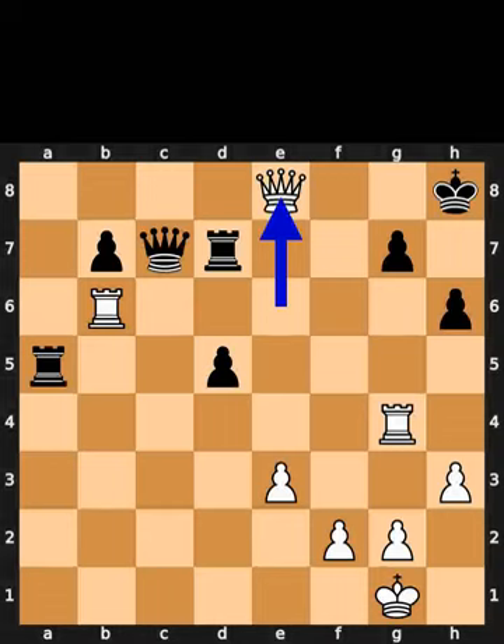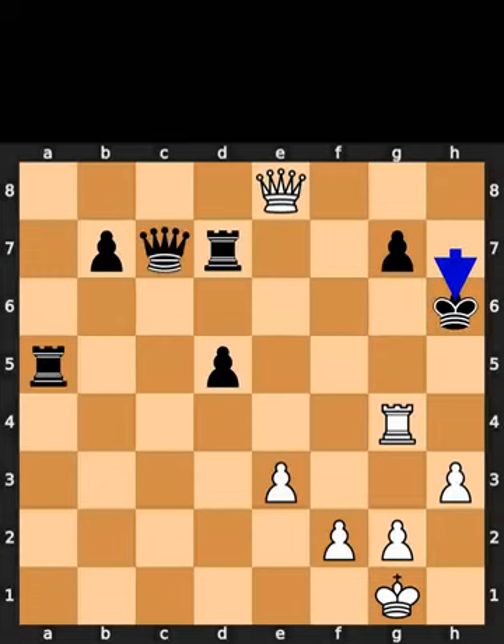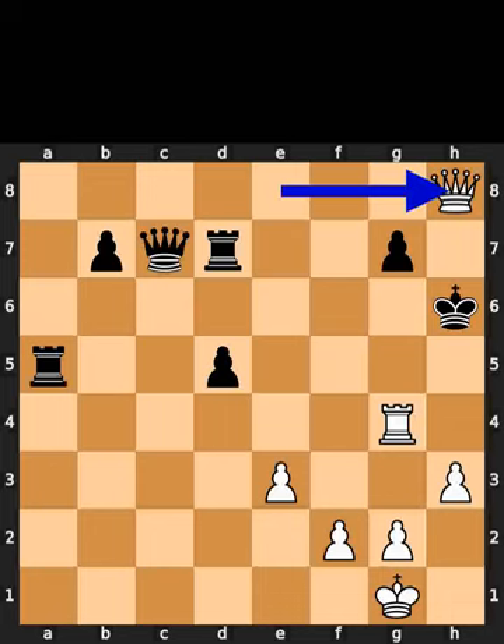White plays queen to e8, check. Black plays king to h7. White takes the pawn on h6 using the rook with check. Black takes the rook on h6 using the king. White plays queen to h8, checkmate.